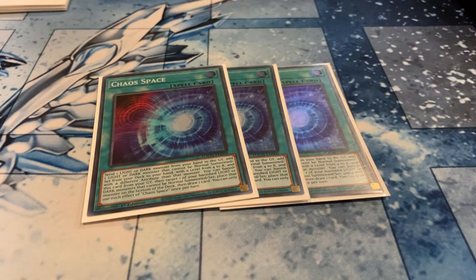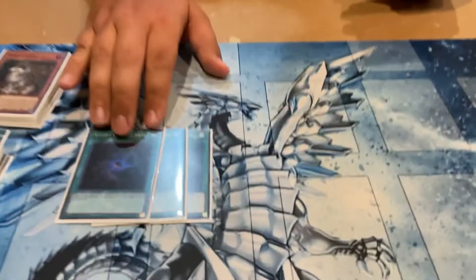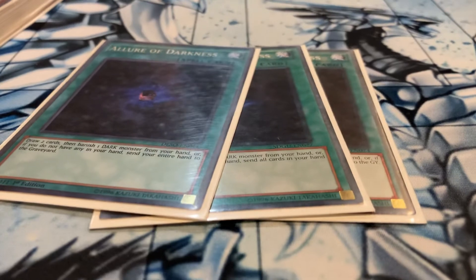Chaos Space searches any card in the Chaos engine except for Eschatos, because its level's too high — but we'll play something for that later. I use Chaos Space so much. You add White or Black, and then whenever you're done using it, you banish it from the Graveyard, put a Chaos Monster on the bottom of your deck, and draw a card. It's a free draw, it's free two special summons — it's just an insane card. Super broken. If I'm worried about any cards in this deck getting hit at some point, it's going to be Chaos Space.